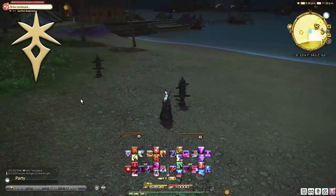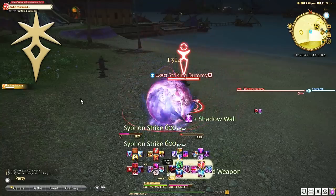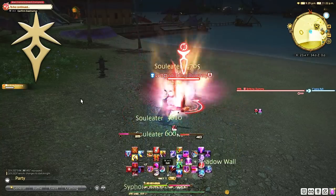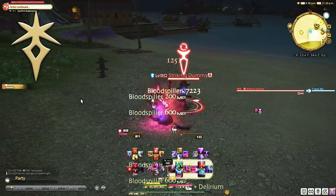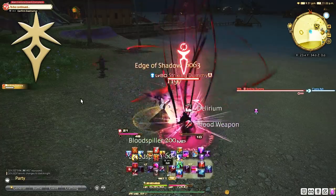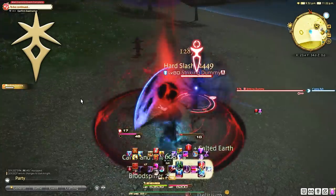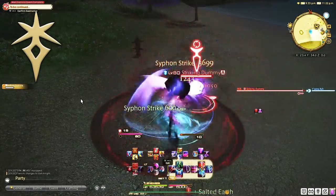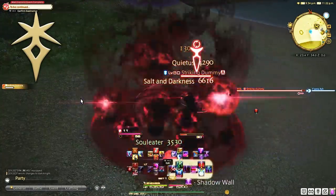Dark Knight unlocks at level 30 in Heavensward's expansion main city of Ishgard. Dark Knight has almost the opposite feel of Paladin — where Paladin turns to light and justice, we delve into the shadows for Dark Knight. As soon as you have Dark Knight, you will immediately notice the feel of the GCD combos; they've somehow managed to add weight to the strike to make it really feel like you're physically holding a gigantic heavy sword.